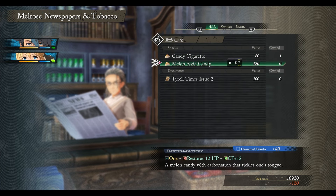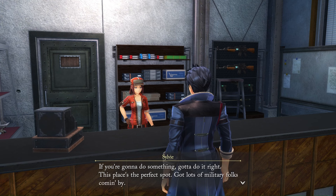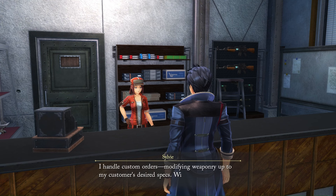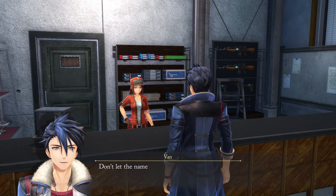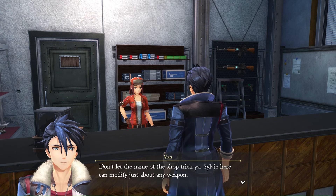Trails Through Daybreak takes place one full year after the events of Trails into the Reverie, in the Republic of Calvert. It will be the first time seeing this part of Zemuria outside of the few minutes spent in the city of Altair in Trails to Azure. Our new main protagonist is Van Arkride, a so-called Spriggan who will take on any job — including jobs that the Bracer Guild and the police will not — whether it's detective work, bounty hunting, or anything else, for the right price. Joining him are both returning faces and new ones, including the other main protagonist Agnes Claudel, a young first-year student of Aramis Academy who gets involved with Van at some point in the story. And that's all I will delve into for the story — for the rest of this video, we will only be going over the gameplay changes in Daybreak.